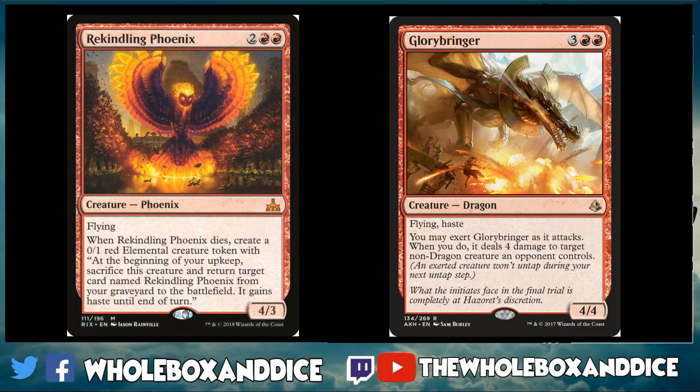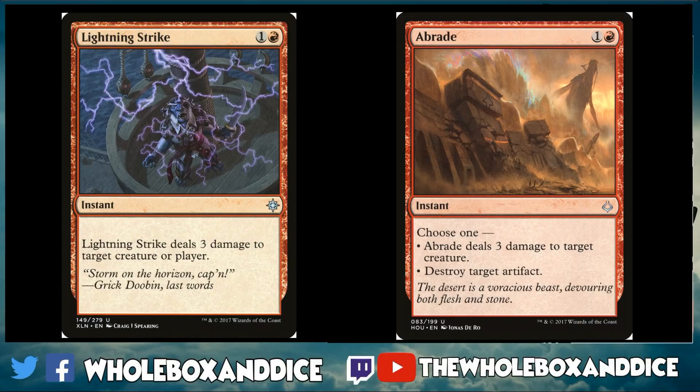In red, we're looking at Rekindling Phoenix and Glory Bringer. Phoenix is a four-mana 4/3 flyer with a great recursion ability — the fact that it comes back with haste is excellent and makes it very difficult to deal with. Glory Bringer is removal on a stick: a five-mana 4/4 flyer with haste is already good value, and you can deal four damage to target non-dragon creature — there aren't many of those to worry about.